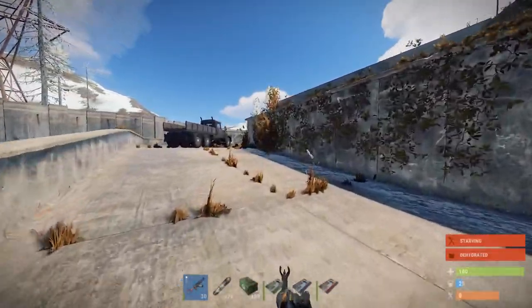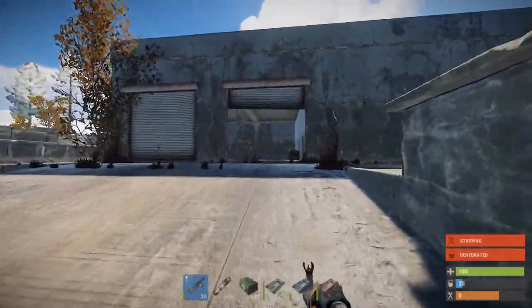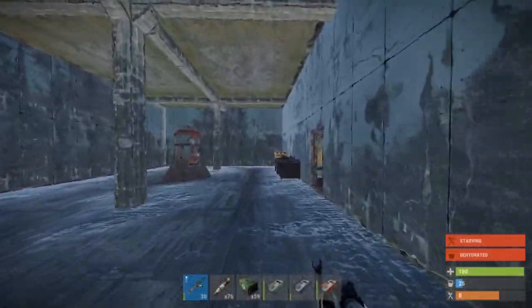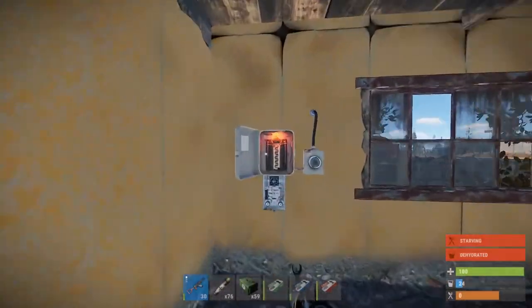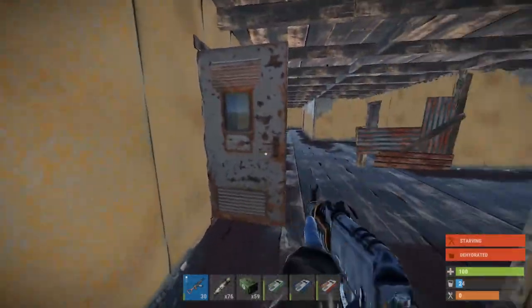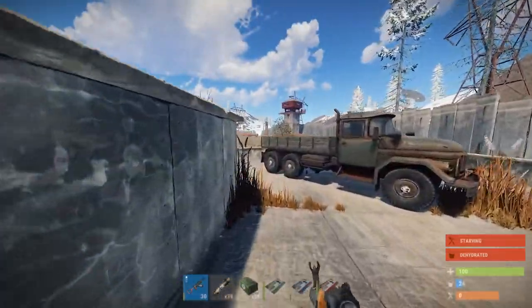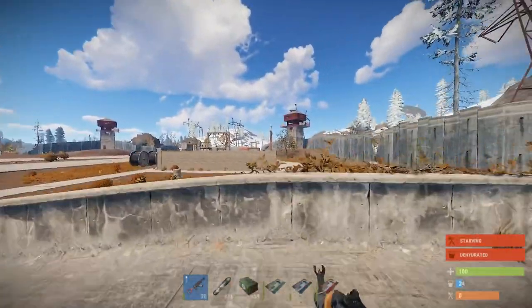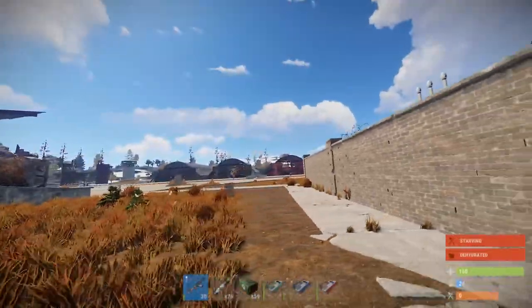So what you want to do is you want to go up into this building right here, then you go over to this room, put a fuse in it, activate the power, and you're gonna run over to this concrete wall electrical thing.